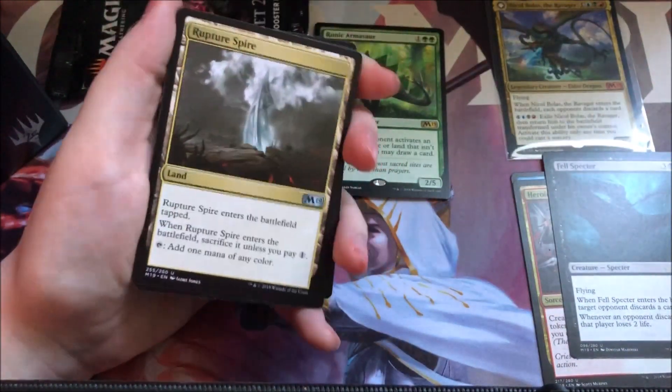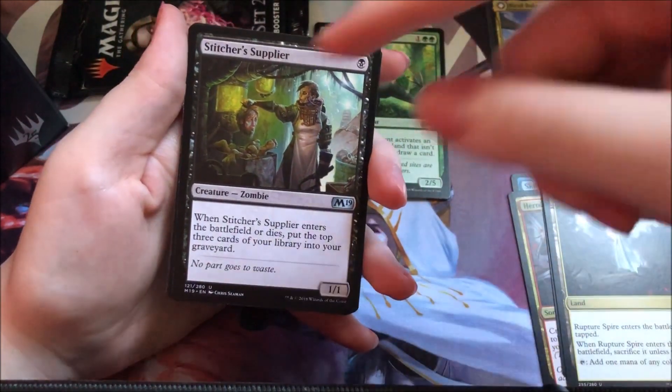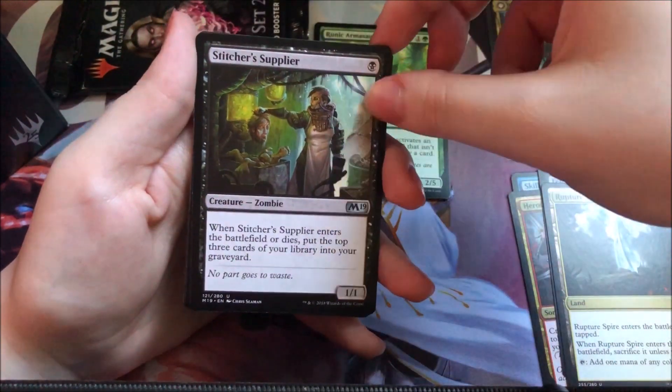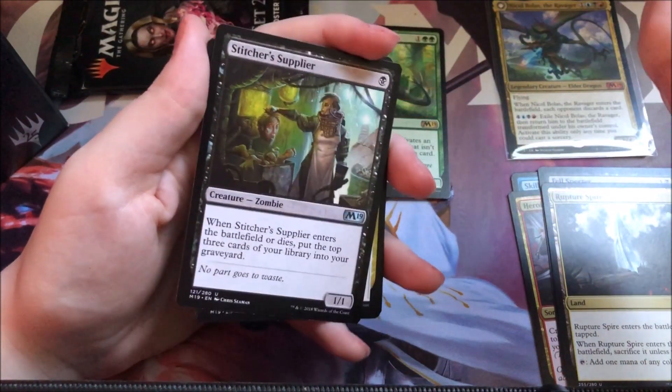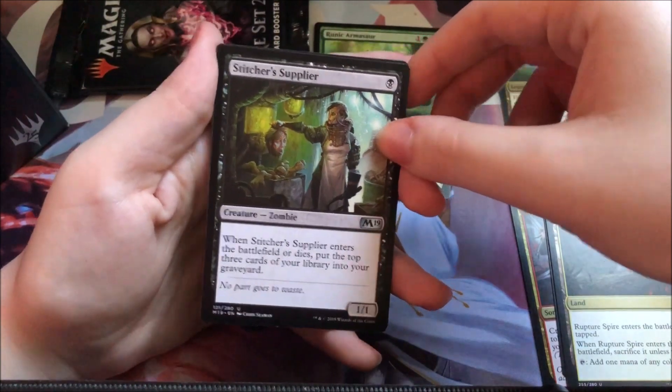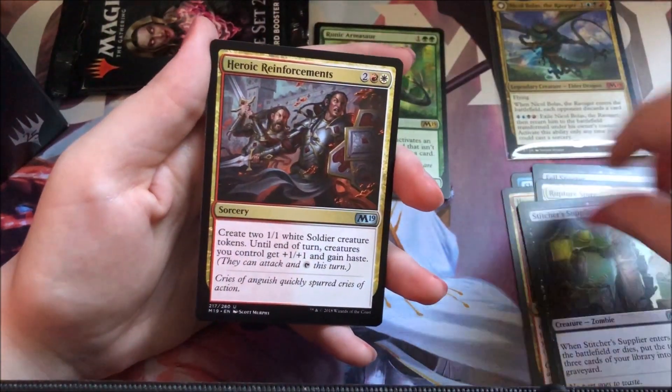Getting right to the uncommons: Rupture Spire, Stitcher Supplier — a two-dollar uncommon, which is very nice. Unfortunately, Mill is a thing now. Disgusting. And of course, Zombies. Zombies are a good deck now — a lot of zombie support in the set.